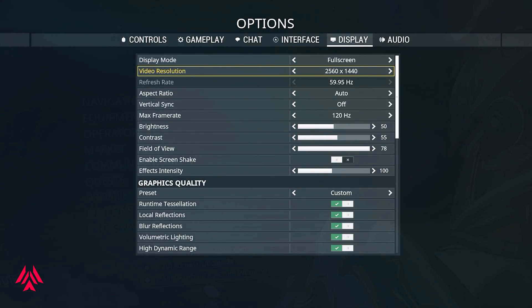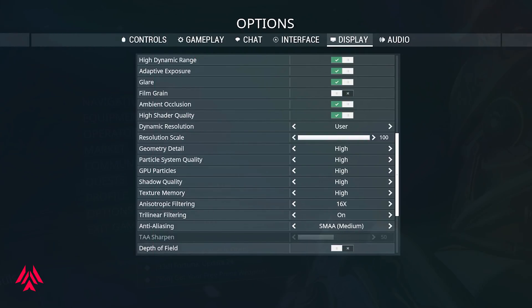I keep my effect intensity at around halfway, which is around 100. If you are using a low-end PC, you may have to turn it down a little bit. I check my details settings, and since my PC can handle a lot, I put most settings on high or ultra. I turn off depth of field to give me overall sharpness in every corner. Tessellation is a matter of choice, but you can turn that off as well.